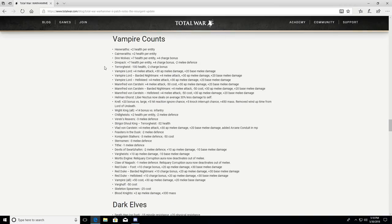Vampire Counts: Hexwraiths plus 2 health per entity, Cairn Wraiths plus 2 health per entity — that's actually a big deal. Hexwraiths and Cairn Wraiths are units I'd like to see more of, but they're very vulnerable to magic damage so they're not durable enough to get things done. The plus 2 health per entity is pretty significant and should really help the Vampire Counts field those units.